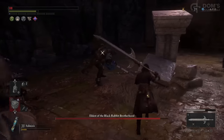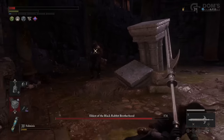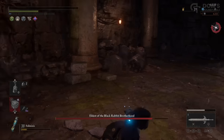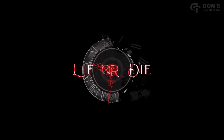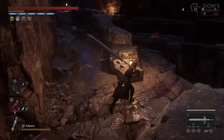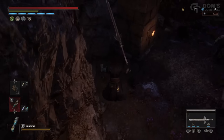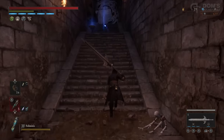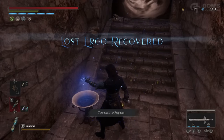If we compare to Elden Ring for example, when you tackle a boss and you die, you have lost your rune arc if you had one. You have lost your consumables if you used any, and most importantly, your runes are now stuck in that boss arena until you go back and get them again. Whereas even though some of the bosses in Lies of P can be extremely challenging, at least there is no downside to trying again and again, as long as you aren't wasting your own resources.